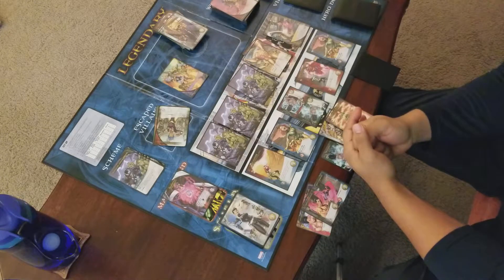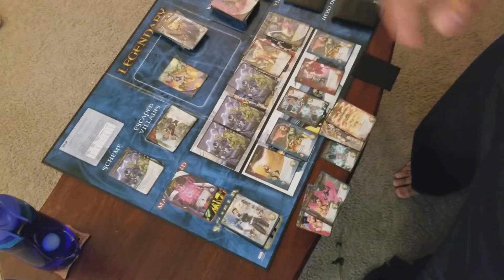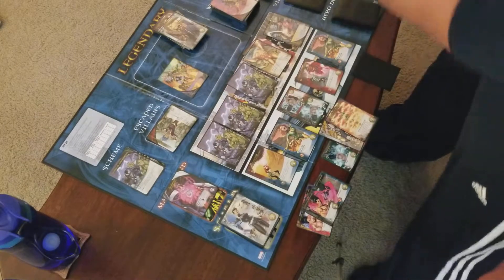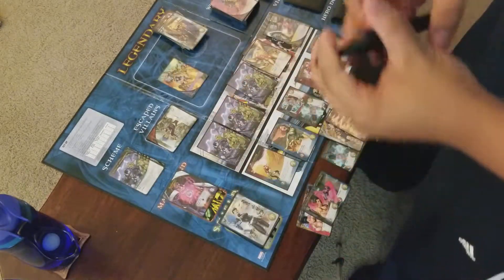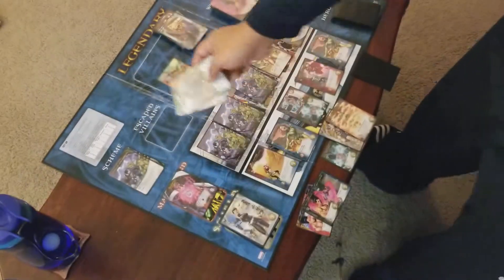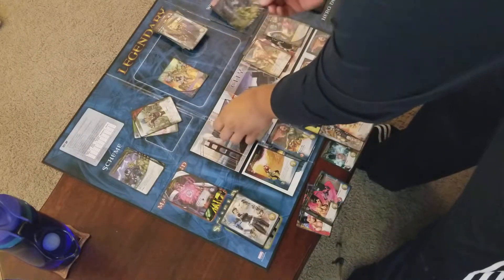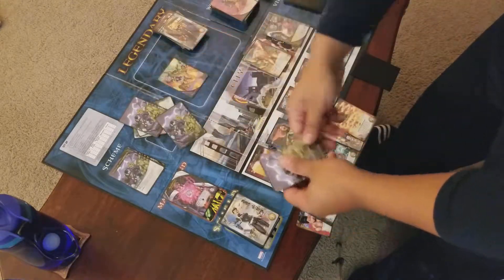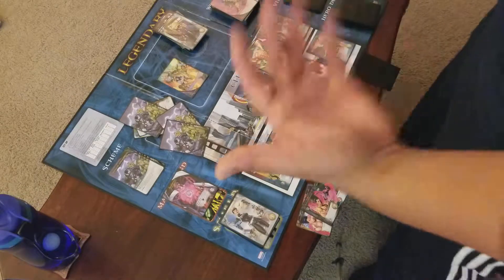Let me tally up my victory points. I end up with thirty-five, but two villains escaped — that's minus two, so thirty-three. Then for each of these it's minus three, so thirty, twenty-seven, and twenty-four. Twenty-four victory points!